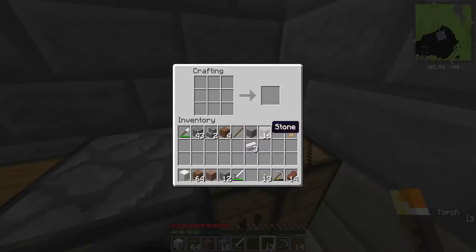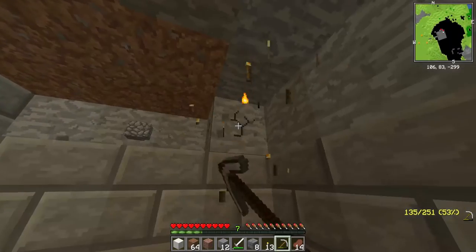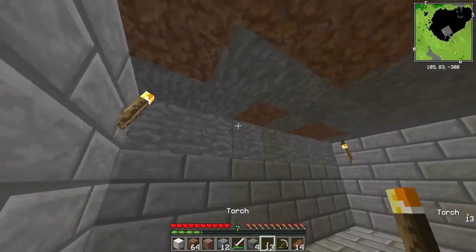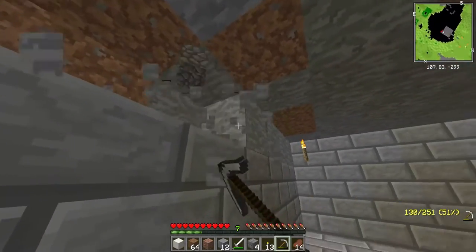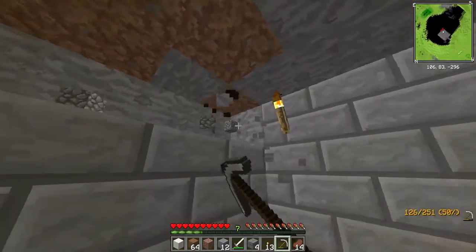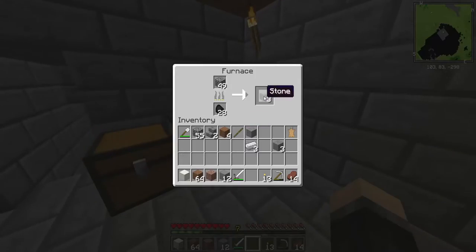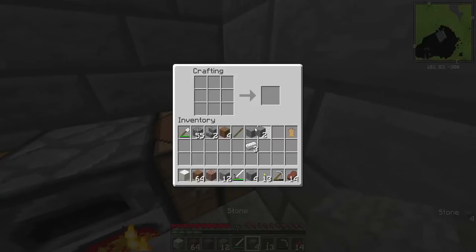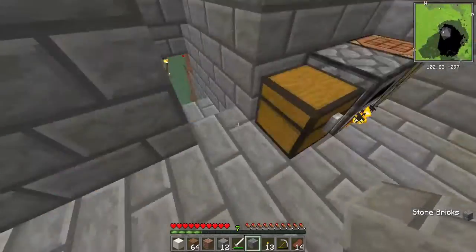I'm gonna grab some of this and do some of that. Looking pretty good so far — I still have to do the ceiling, make that look pretty. I think one more little group of stone bricks will do it for that area. All right, this is the house area — hope you guys like it.